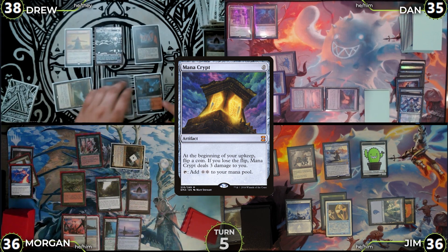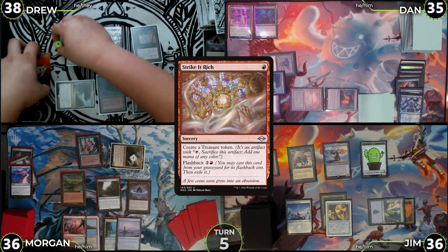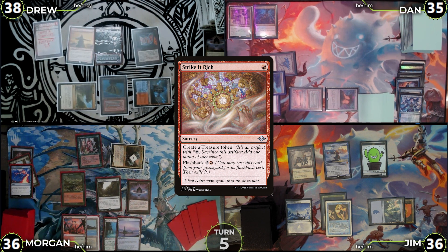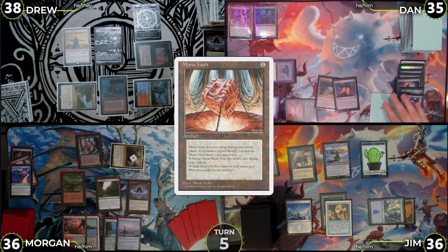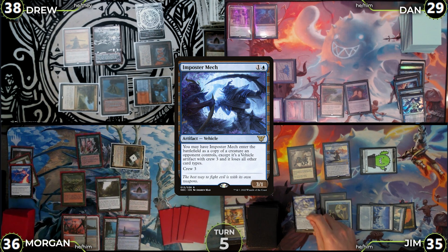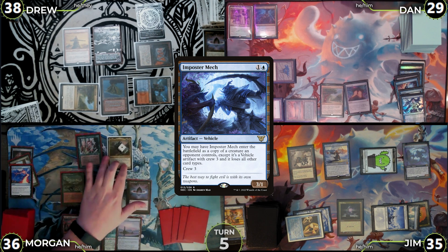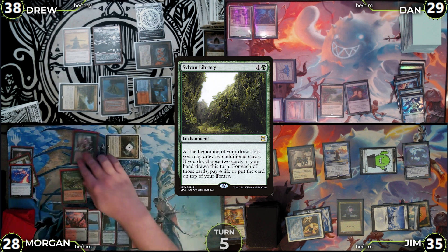Drew untaps, flips for Mana Crypt taking no damage, and draws. They cast Strike It Rich, triggering Krark twice — winning one flip, returning the original to hand; the copy resolves creating a treasure. They cast Strike It Rich again, losing both flips — no treasure made. One more Strike It Rich, losing both flips again. Drew casts Mana Vault and passes. Dan untaps, flips for Mana Crypt taking no damage, and passes. Jim untaps, takes 1 off the tapped Mana Vault, draws, attacks Dan with the Construct for 6 with no blocks, transmutes Muddle the Mixture to grab Impostor Mech, plays Otawara as his land, and casts Impostor Mech entering as a copy of Kalimax, then passes. Morgan untaps, draws triggering Sylvan Library — he'll take 8 life and keep all three cards. He plays Steam Vents tapped, moves to combat, and attacks Jim with Kalimax for 5 — no blocks, Jim takes 5. Morgan passes.